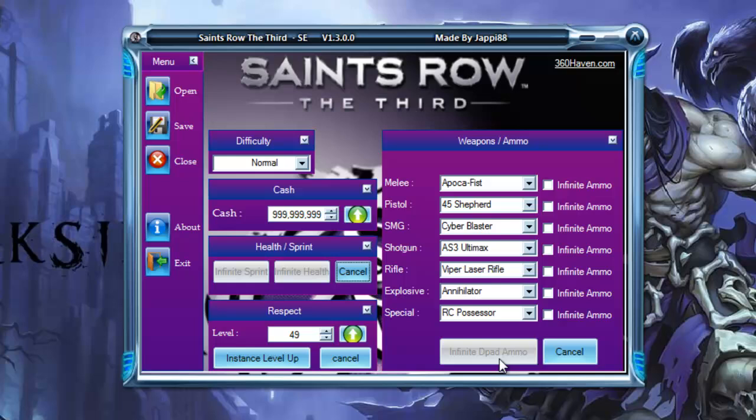For the infinite d-pad ammo, you want to have grenades in the d-pad slot before you do this, or else that won't work either. Don't press the max respect button because it will take you to level 49 and mess things up. Press whatever level you want — nothing above 50, and I'd suggest avoiding 49 and 50. I'm going to set mine to 38.